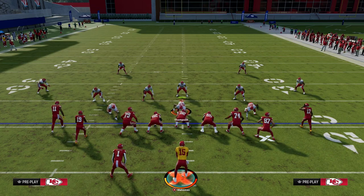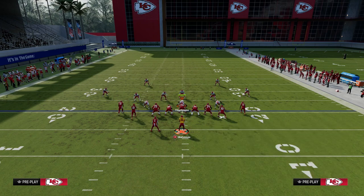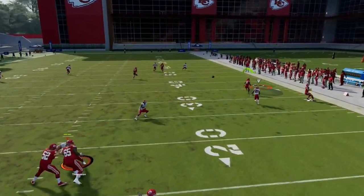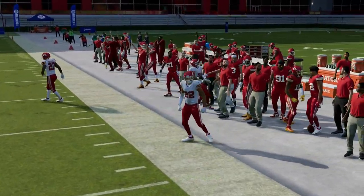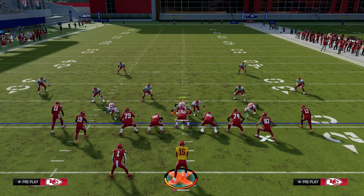You're able to attack man, match, and all of these different coverages with just something simple like this. This right here is one of my favorite versions of a Y-cross style concept. As you can see, the slant with the tight end flat — there's a lot you can do with this offense. It's the best offense in the entire game. If you want to get the entire e-book, join the Patreon right now.